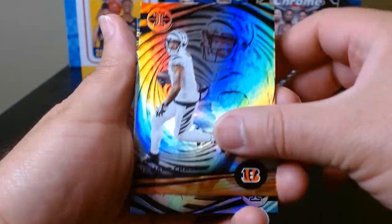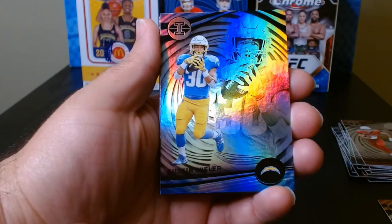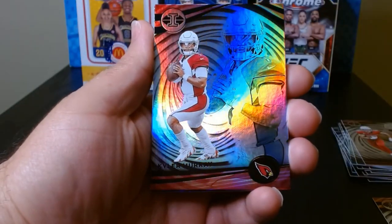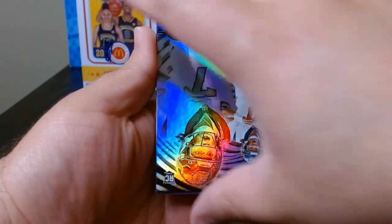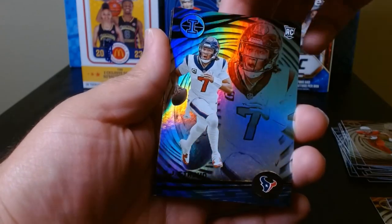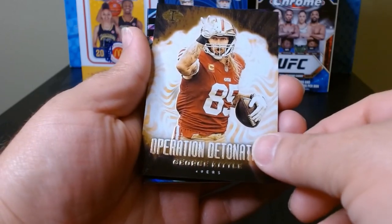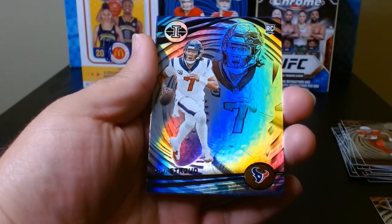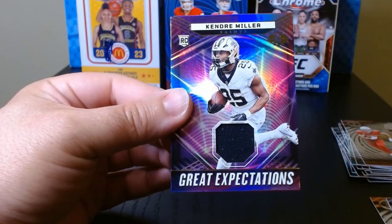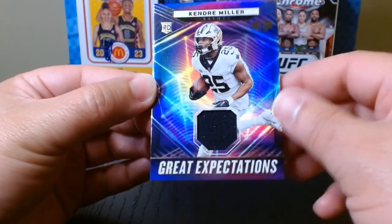This last pack feels kind of thick. We got Jamar Chase - I think we got a relic, yeah, some sort of thick card there. I doubt it's any type of autograph - they're almost always relics. Kyler Murray here. We'll take a CJ Stroud rookie - that is good. Operation Detonation - George Kittle. Behind the CJ Stroud is our relic - it is Kendrick Miller, 'Great Expectations.' Look at that with the little patch swatch there.